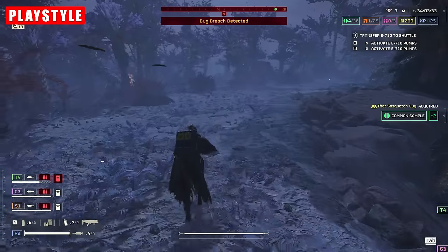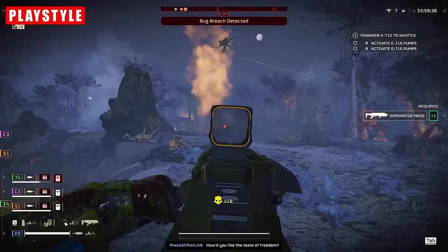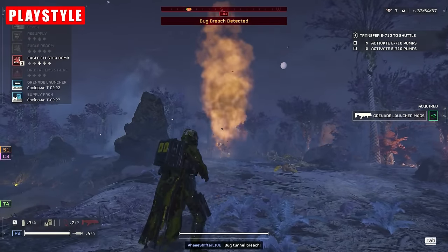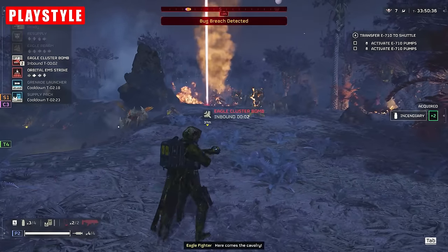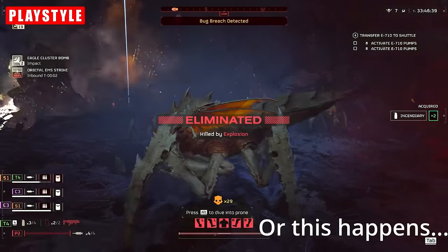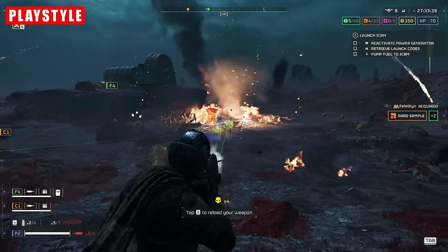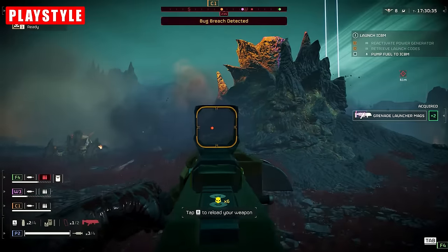Your role with this build is very simple: neutralise any threats that are killable with your weaponry as quickly and efficiently as possible, preferably before they come into range to cause any serious issues. This is much more straightforward when dealing with Terminids, but it's also a highly viable approach against Automatons. The mindset with this build should not be to get as many kills as possible — that will get you into more scrapes than is needed, and if you've been diving at 8 and 9, you will know that this is not desirable in the slightest.